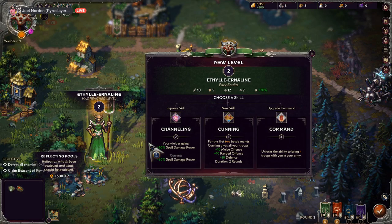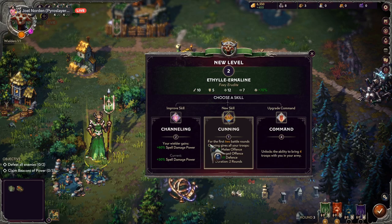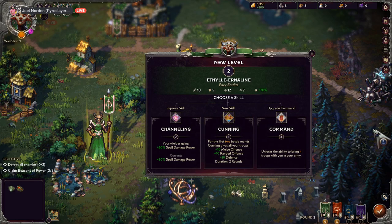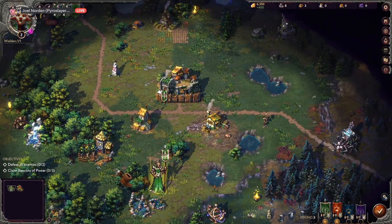I reached level two on my unit — channeling! Your wielder gains 60 spell damage power. My current is 30. Cunning: for your first two battle rounds, gives all your troops plus 10 melee offense, plus 10 ranged offense, plus 10 defense. Or command: unlocks the ability to bring four troops in your army. I think cunning sounds pretty good, but spell damage is insane — we're gonna go channeling, we're gonna rain down hell!